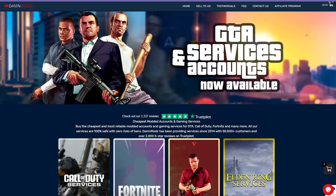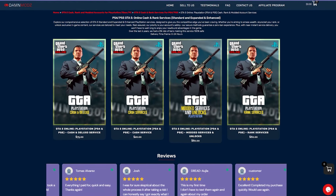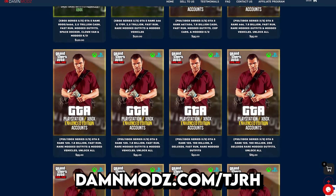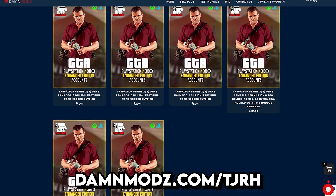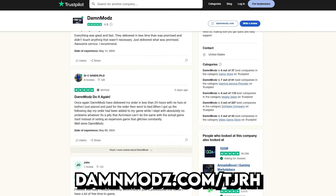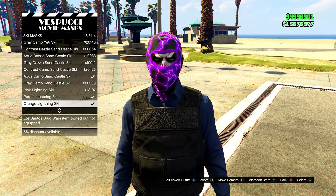From here, head over to the mask store. If you're looking for some of the quickest and safest GTA cash and rank services and modded accounts for PlayStation, Xbox, and PC, be sure to check out DamnModz. You can also use my coupon code TJRH for a discount on your order. They have excellent reviews on Trustpilot and are trusted by thousands of customers.